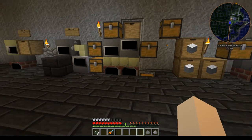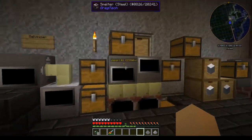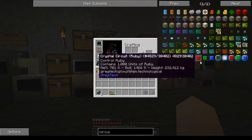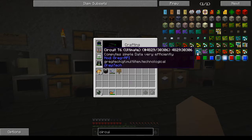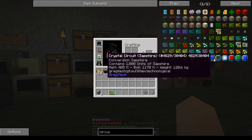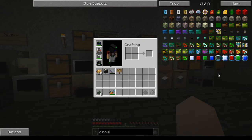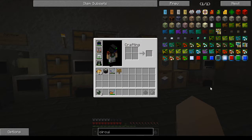This is a short tutorial, a special request I've been meaning to get done. Now that Greg is done changing circuits, we're going to look at circuits. You have your T1 basic circuit up to your tier 6 ultimate circuit. You also have other mod circuits such as magic and derium, signalium, buildcraft ones, and the advanced processor crystal circuits. We're going to focus just on the basic to ultimate circuits today.